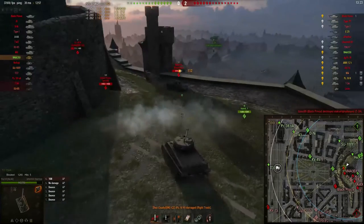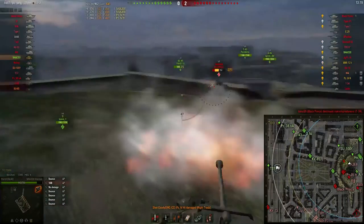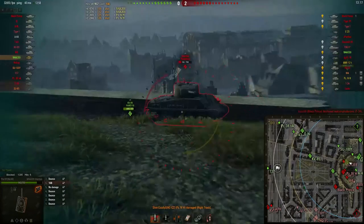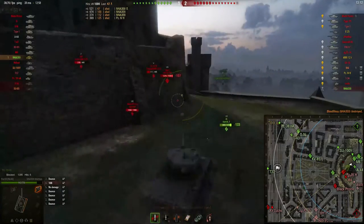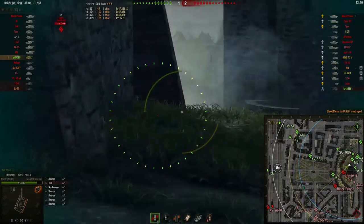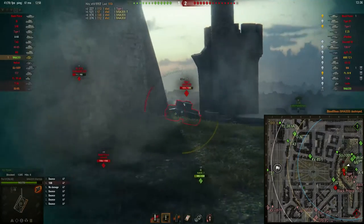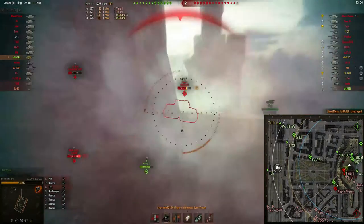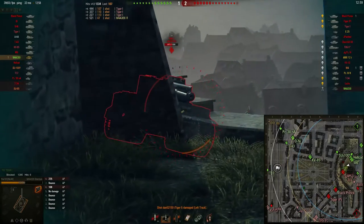The enemy M4A3E8 is rushing forwards — he's the best player on the enemy team, so I don't really know why he's doing this. He's dead now. There's a Tiger around the corner — he fired, so I'm going to have to put pressure on him. I have to keep punishing him. I know he's going to get a shot onto me, but the stupidest thing I can do now is pull back. We have to keep damaging this guy, otherwise he will never go down.